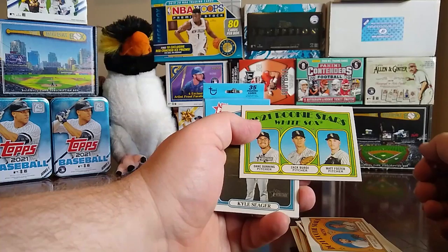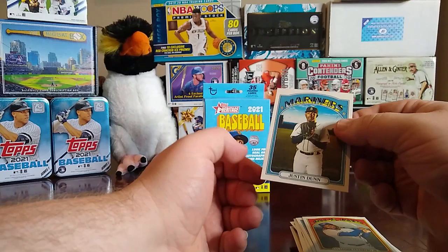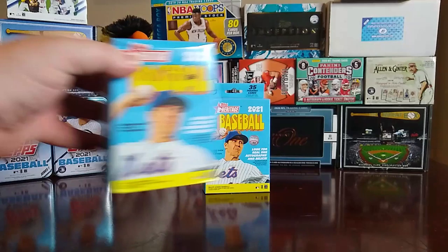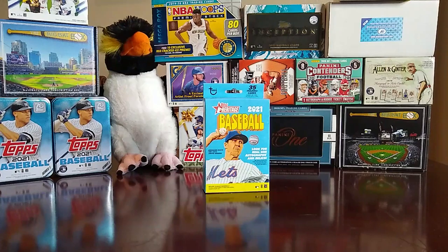Then we have a rookie stars of David Peterson and Andres Jimenez, then a rookie stars of Dane Dunning, Zach Birdie, and Matt Foster, Kyle Seager, Vladimir Guerrero Jr., and a Justin Dunn. So not the best heritage hanger. Let's move to the blaster and see what we got.